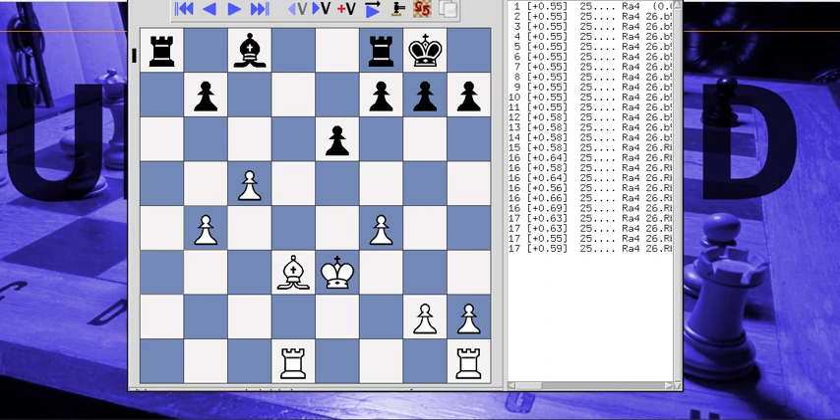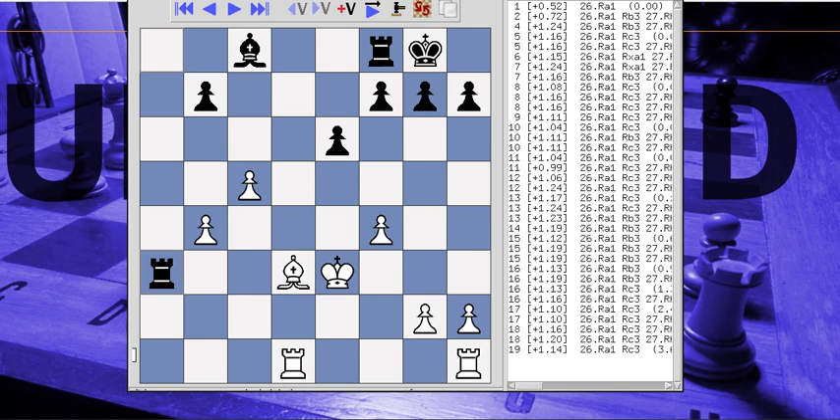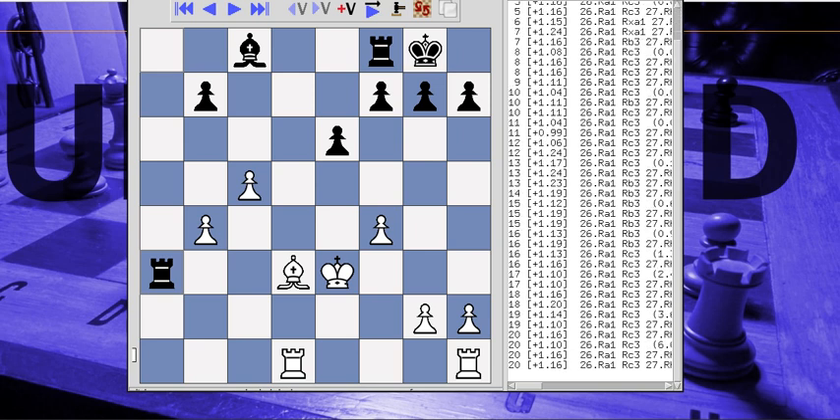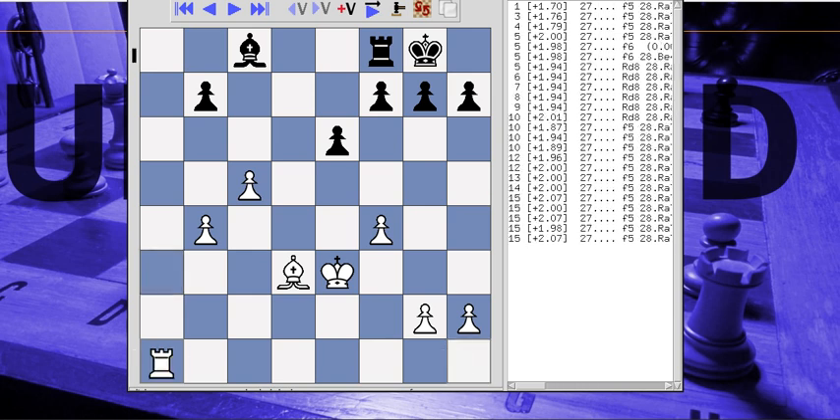He needs to do something to activate that Rook, and possibly what the computer suggests is attacking the B pawn. Instead, he pins. This is where the game is basically lost for Black, in my opinion. What he's got is this dreadful Bishop on D7 — that is a bad Bishop because of the pawn on B7 and the pawn on E6. All he's got is Bishop to D7 and C6 to cover that pawn. What we have is the ability to completely take over an open file — the one big open file on the board, which is the A file. The computer says he has to convert to C3, and now the game went from 1 up to 2 up.